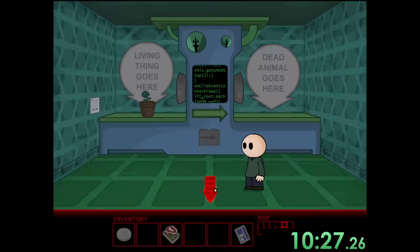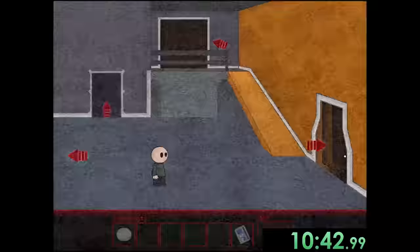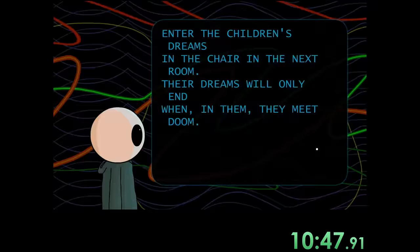We take the creature back to our room, use the key card, place the meat on the vent, turn ourselves invisible, and the monster on the other side of the room runs after it. We close the door behind him and make it into the next room. Here we learn that if a child dies in their dream they wake up — so we're going to have to kill all of our friends. We sit in the chair, input some numbers, and enter the first dream.